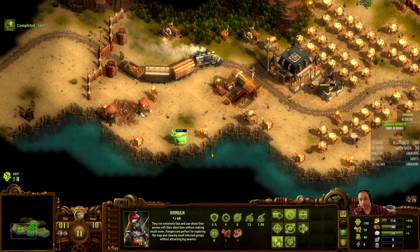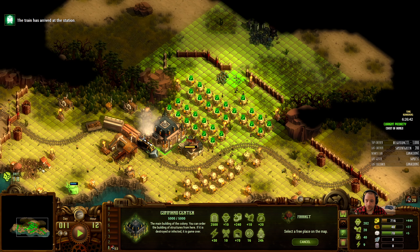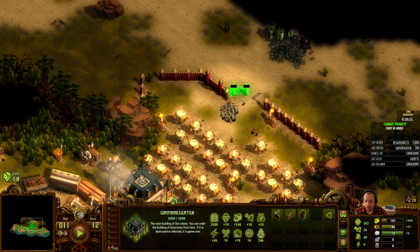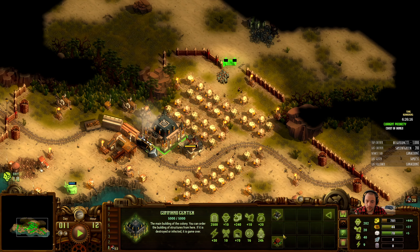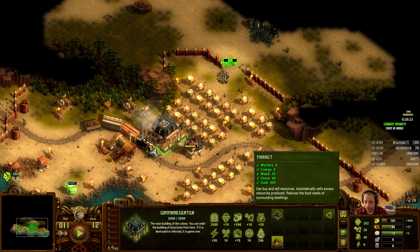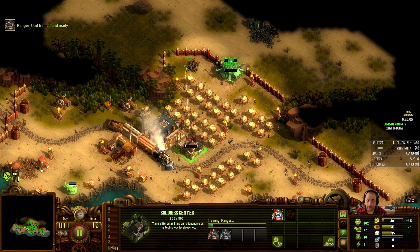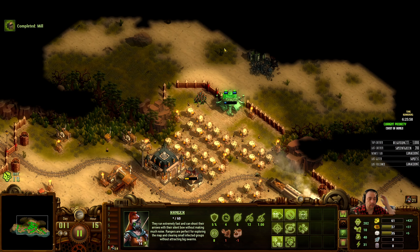Here comes the train for our 200th colonist. You can see the radius of the market — this is the radius that it serves. I actually want to put my market right there. The houses north of the rail tracks all fall within the market's radius. The benefit of the market is it lowers the food cost of the houses around it, and it also can buy and sell resources. Any resources past my cap will automatically get sold on the market. There is a maximum capacity for selling — your market can only handle a finite amount of resources sold past cap.